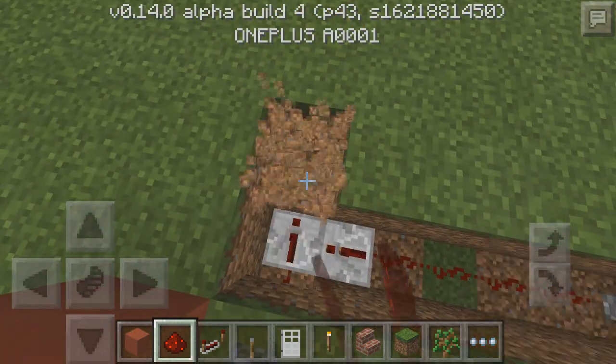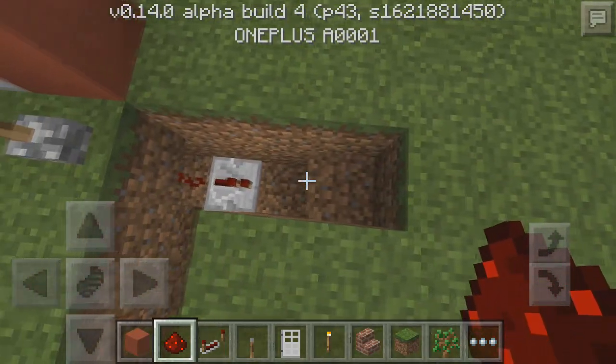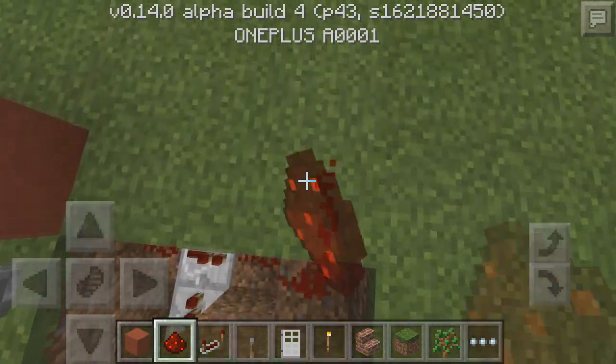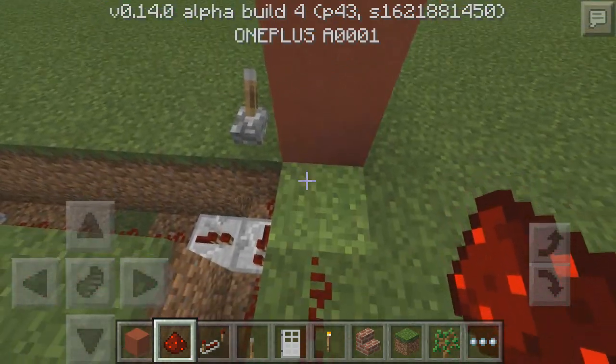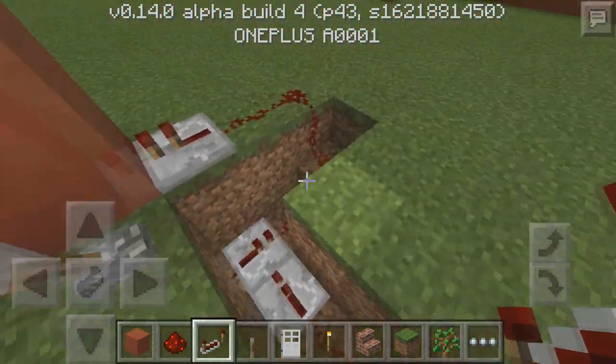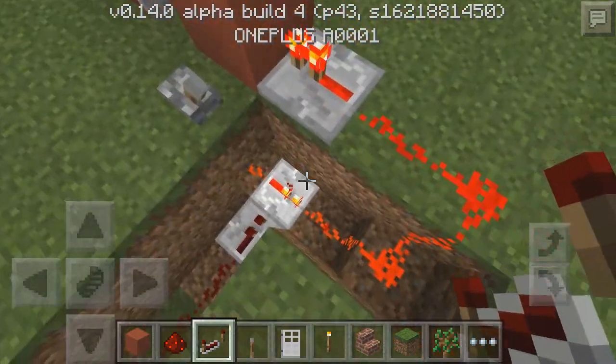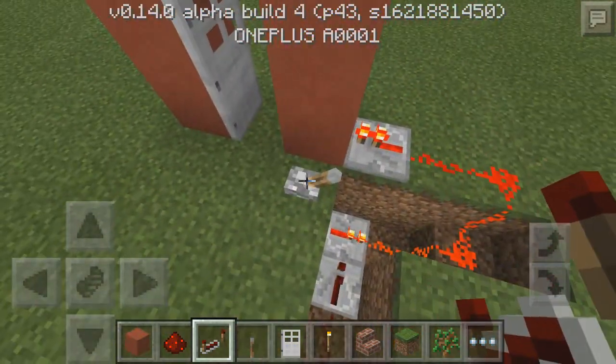Then what you need to do is come two blocks like this — one, two — and then make sure you have one less block there. Put redstone all the way, and then going towards the door put a repeater. None of these have to be on any tick delay, just leave them at what they are. Basically whenever you click this you can see the redstone is activated and it opens the door.